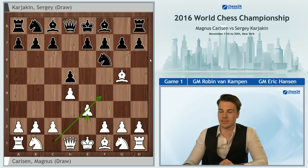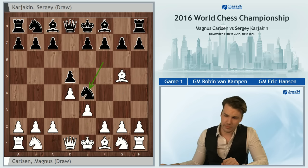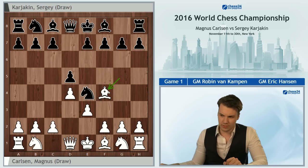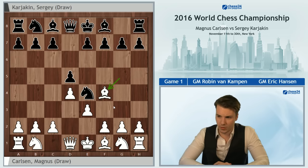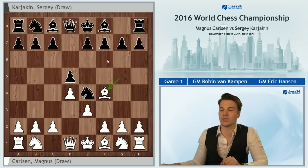Karyakin played the main line with c5. Knight to e4 is another major option here. What is interesting is that recently in tournament play, Magnus has been testing the London system with Bf4 quite a lot, and this resembles the London system quite a bit. The difference, however, is that the knight on e4 is differently placed than in the classical London system, where it's on f6.